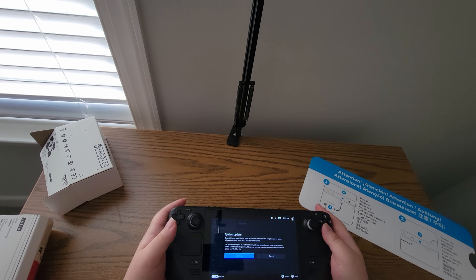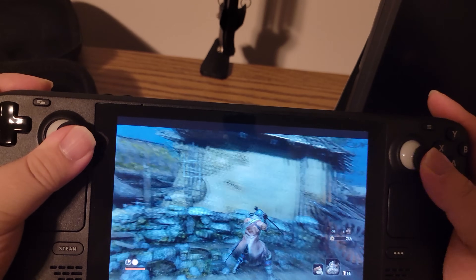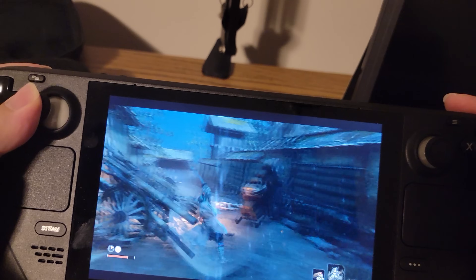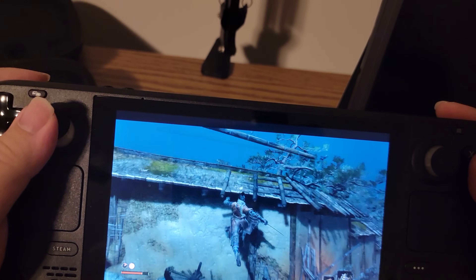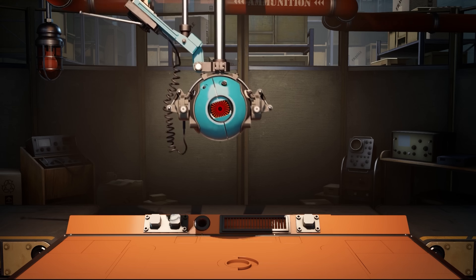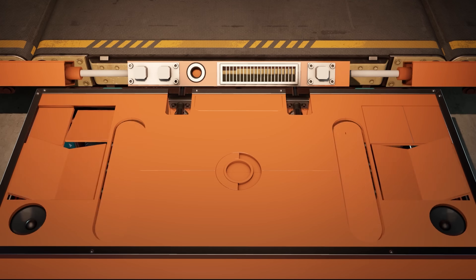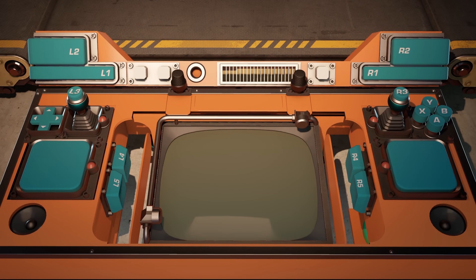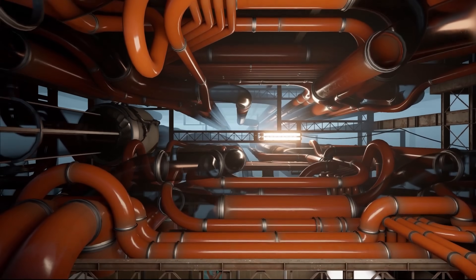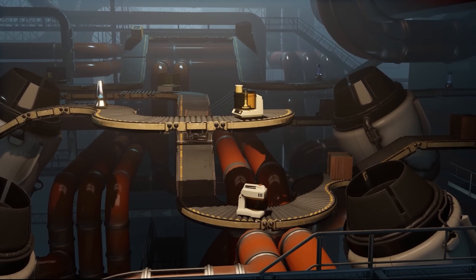We've got three basic lessons for the new Steam Deck owner. Before you proceed with the rest of this video, if you just bought a Steam Deck, I would recommend just downloading a game from your library and playing it. If you're a new Steam user and you don't own any games, you can try out the free Aperture Desk Job. It's a short little experience made for the Steam Deck set in the Portal universe, so give that a shot. Explore your Steam Deck's basic UI before you decide to dive into any further activity.